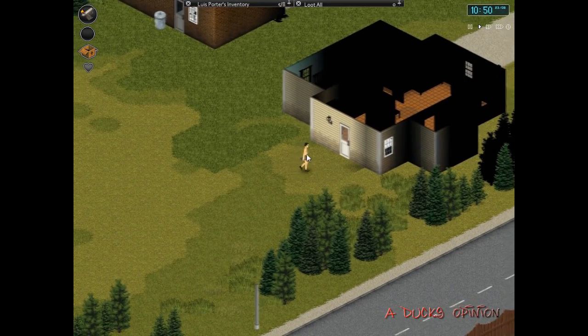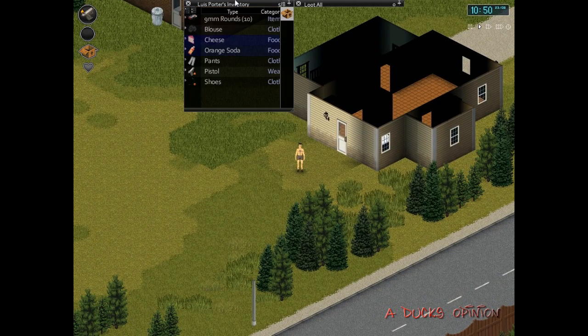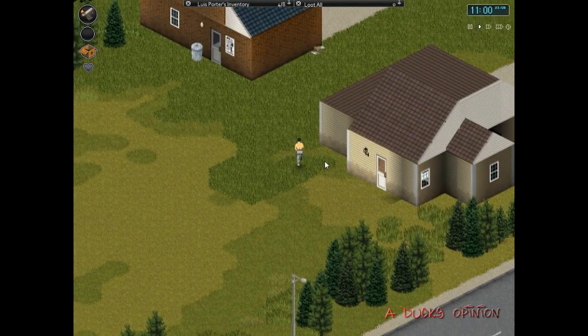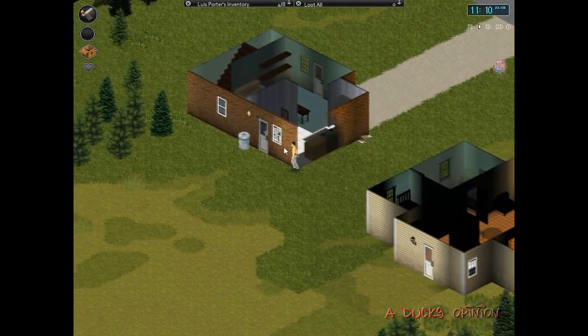So I start off with my character completely naked with something in his hand. This is a dude I had earlier, just messing around with him. You can obviously do stuff like remove clothes, put pants and shoes back on. We've got a pistol. This is the game right here — it is an alpha so we see some bugs like at the beginning where it doesn't quite work too well, but that's to be expected.